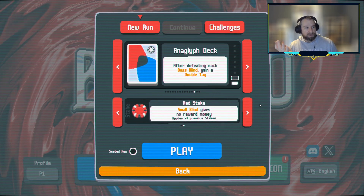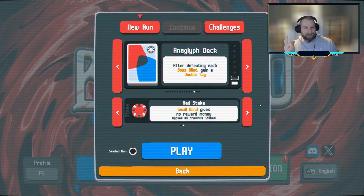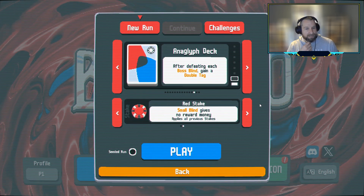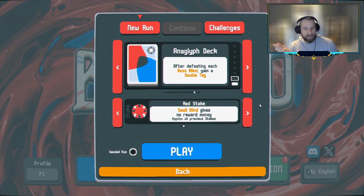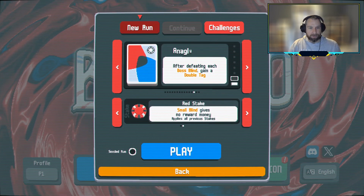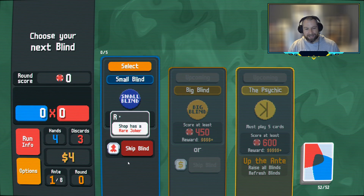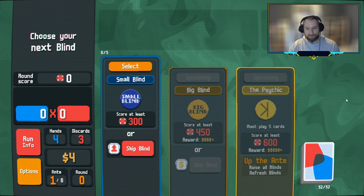First and foremost, I want to focus on just beating this. If you really want to do the speedrun thing, you can just play on the white stake so you have no detriments to the game — it should be much easier that way. But the Anaglyph deck is very good at trying to win in a short number of rounds since you get the double tag for beating the boss, and then you can skip much more frequently getting big bonuses. We'll see if it feels like it's going good, and we'll try for 12 rounds or less if it puts itself together.